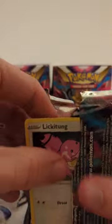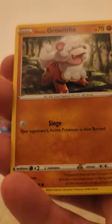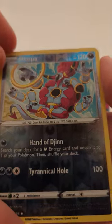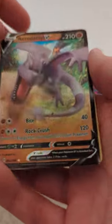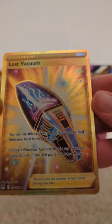Final pack on this first box. Shallow Squirrel versus a Hoopa and a Mimikyu — regular rare. Alright, three pulls: Aerodactyl V, Radiant Steelix, and the Secret Rare Gold Card — Lost Vacuum Trainer. Pretty cool to see that.